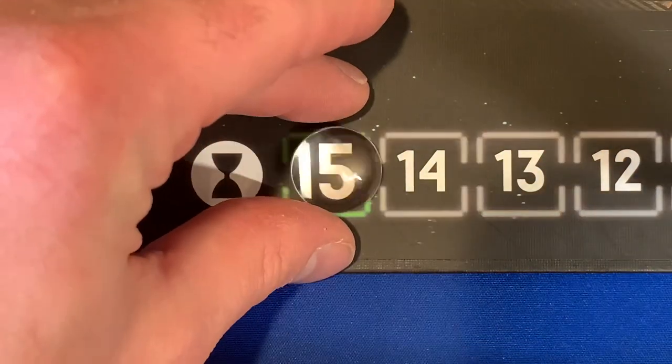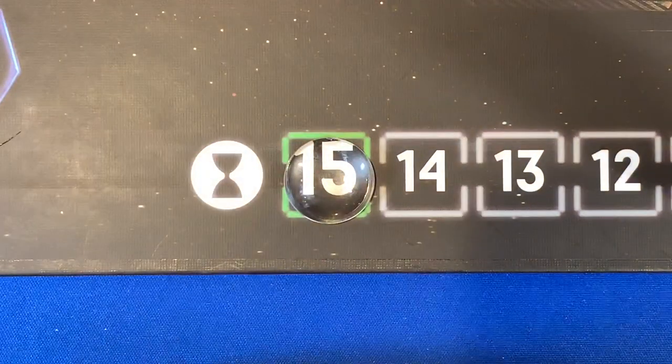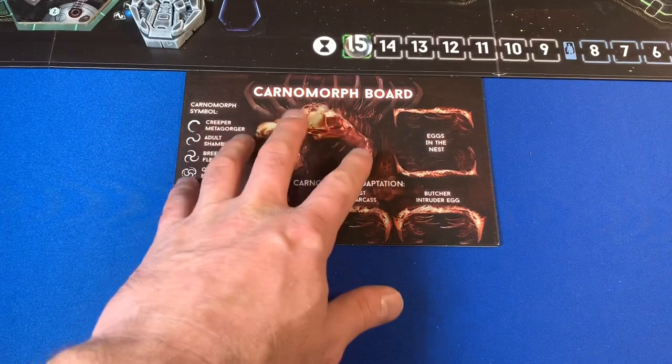To finish setting up the board, the only thing we have to do is put our marker down on 15. Now we're going to go ahead and set up our Carnomorph board.